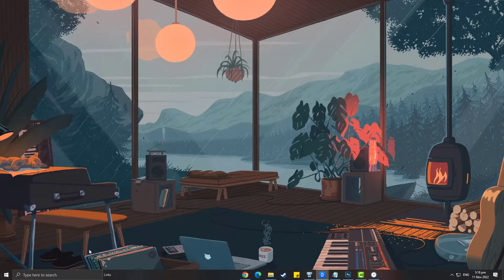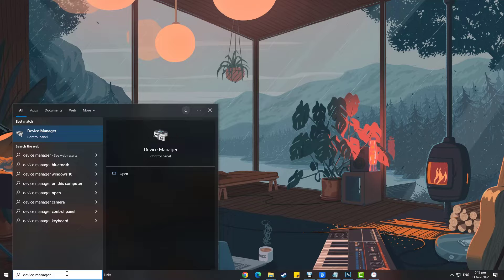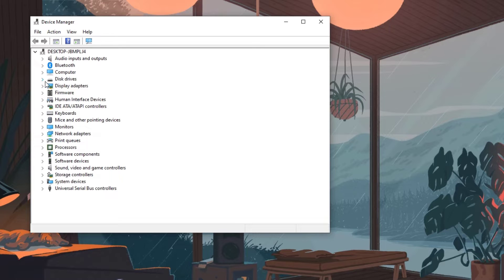In the search bar of your desktop, type Device Manager and then click the icon that appears in the results. This will open the Device Manager window. Click the display adapters icon and the list of display adapters will be expanded.